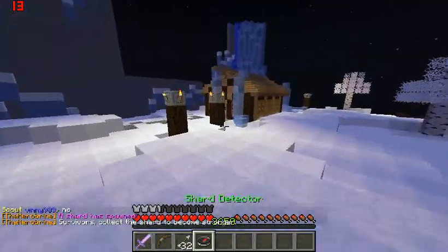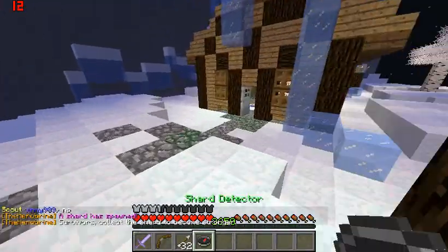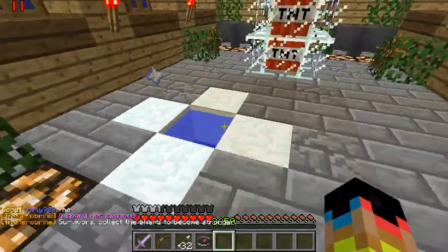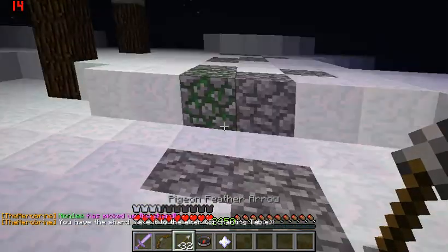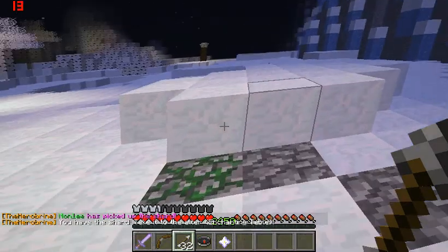For example, you have to follow the compass to see where the shard is. And this is a shard — in my hand. It slows you down and gives you nausea and blindness.